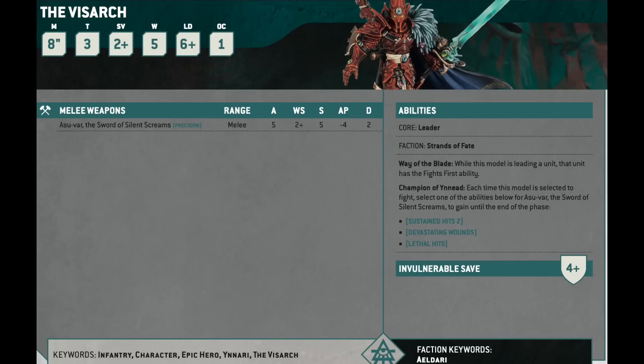The Visarch, Yvraine's sidekick. I used to joke that I like to imagine the Visarch is just Casey Jones from the Ninja Turtles. The model's really cool but there's something slightly silly about it — it has a bit of a Sigmar vibe. The Visarch is also a leader and a combat character, and is allowed to attach to the same squad as Yvraine, giving the whole squad Fights First.